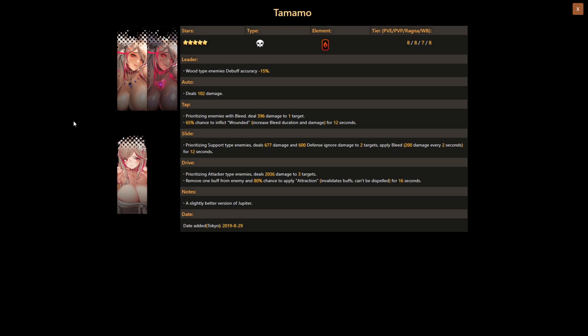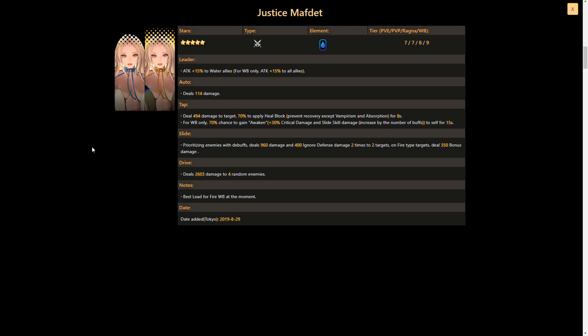Overall her kit is pretty decent and will potentially see use in PvP. With the recent introduction of Kano to the global version, she could be paired with bleed units like Jupiter or Hestia. Her notes suggest she is a slightly better version of Jupiter.